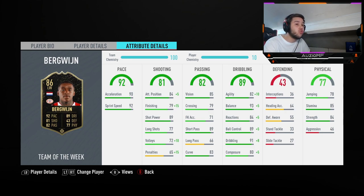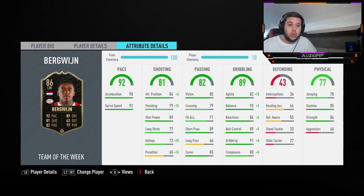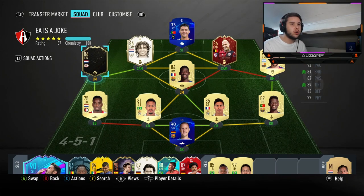84 strength — that is huge on a player that is 5 foot 10. 46 aggression is not the greatest; obviously I'd prefer him in the 70s or 80s, but we're going to see how that comes into play. Now, apparently he doesn't have a picture — well done EA. But he is around Haaland, Ronaldo, and Messi, etc. I'm obviously going to be focusing on him, so let's get straight into the games.